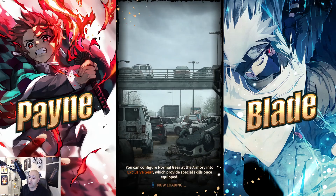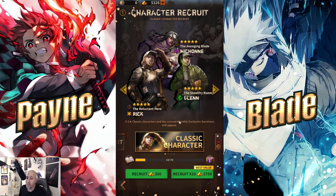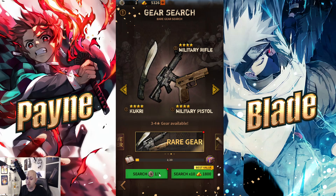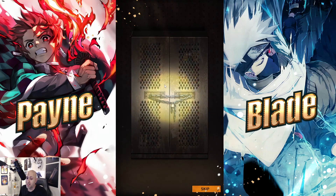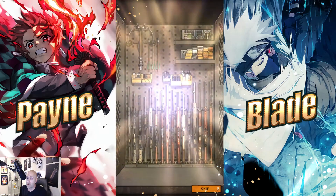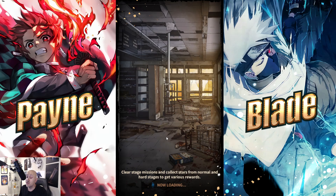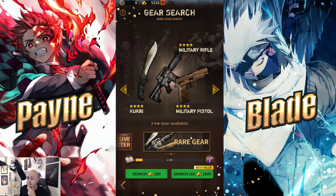Let's go ahead and do a multi-summon — I haven't done one yet so this will be interesting. There are also daily recruits and search recruits to get some gear. Let's get some gear as well while we're at it. The animation is kind of cool — it's a locker, you break it open and get yourself a Sheriff's Revolver. So you can summon for either characters or gear.